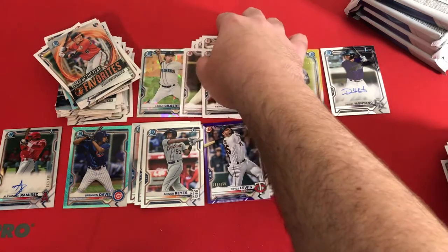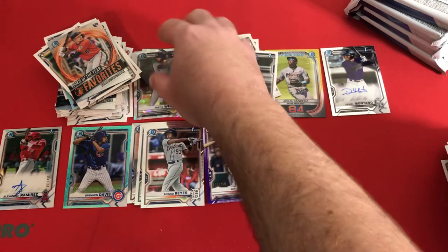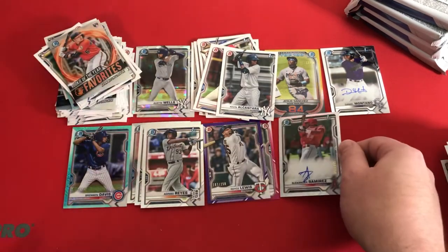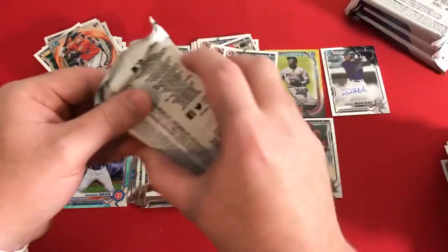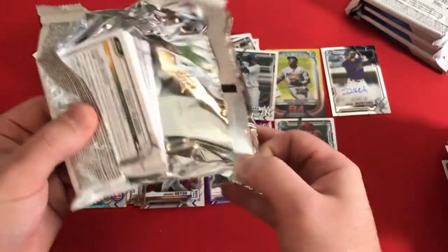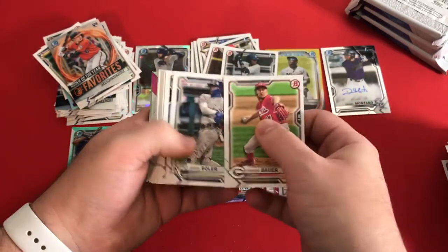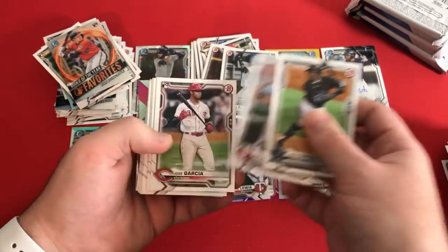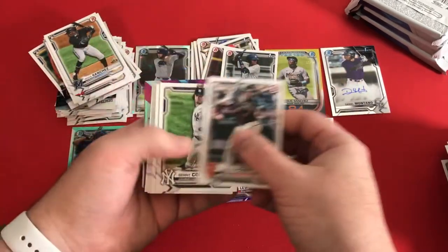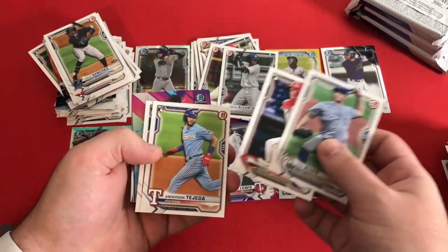Four packs left. And when I was thinking we were running a dry spell without any autos, we already have only one left. Trevor Bauer, Soler, Jesus Sanchez again, Kirillov, Jose Garcia, Andres Jimenez, Dylan Carlson, Buster Posey, Garrett Cole, Austin Meadows, Chris Bubick — got a nice big old stack of cards over here. Stevenson, Tejeda, Joey Bart.